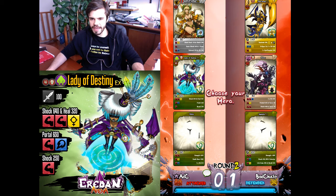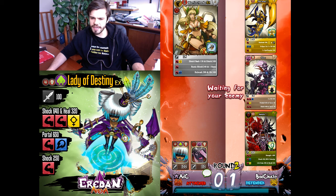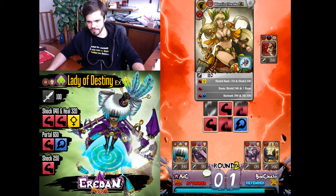Lady of Destiny will be great against Selene, I think. I'll go with Warrior Nanka since Warrior is strong against Angst and also Selene — not so much against Fatig, but she can win against Fatig if I get a good roll.